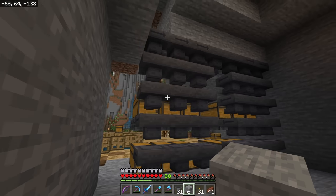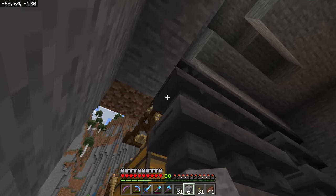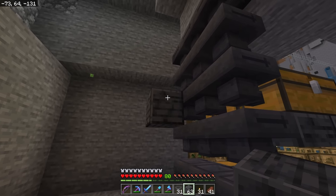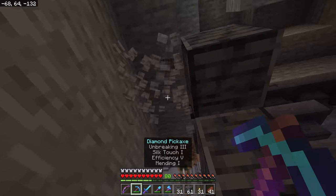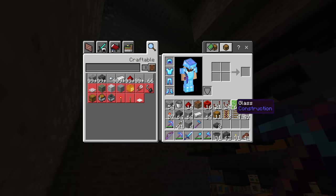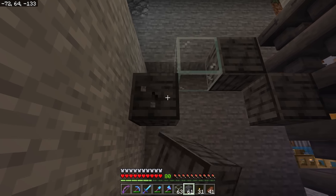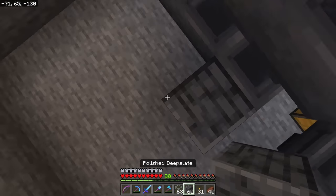For each one of these lines you're going to do the same thing all the way across. You see our hopper facing forward, not into a chest — one block below that we're going to put a block. Then right above, diagonal of that, you're going to put another block. Beside that block you're going to put a piece of glass, and then down below that block you're going to put another solid block. So: block, block, block, block.